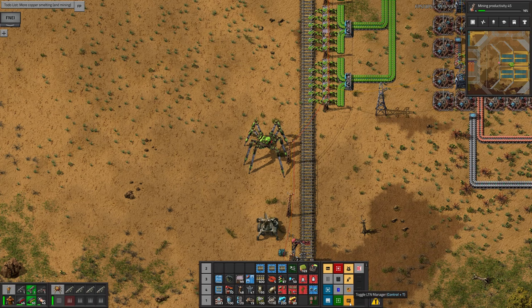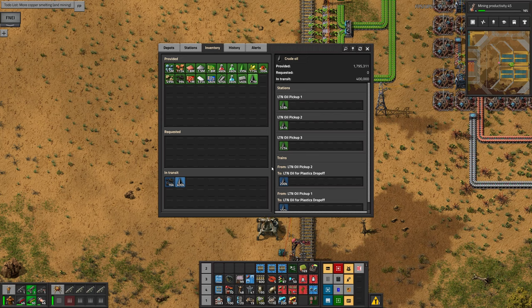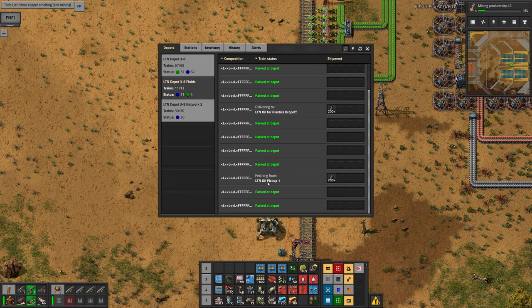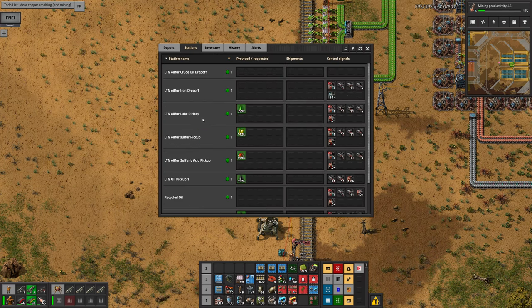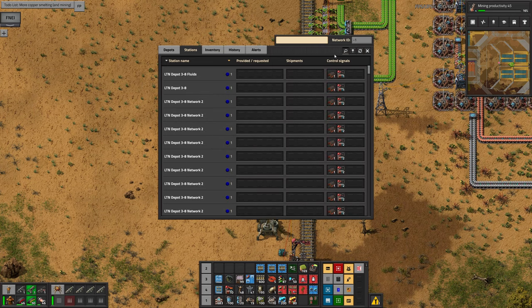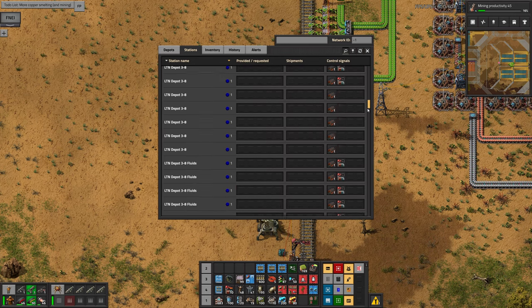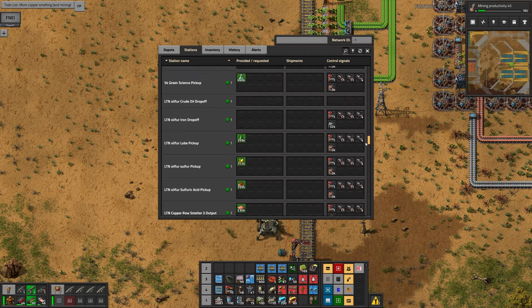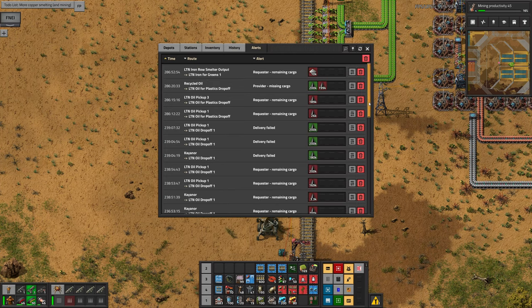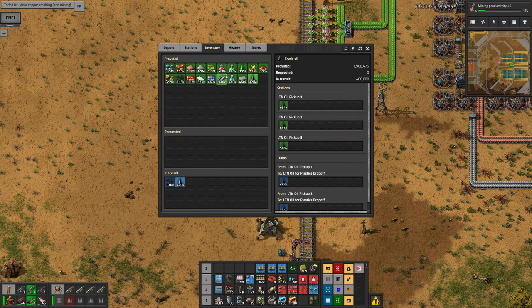The other mod I use for this is LTN Manager, which just puts another little button down here. I've not really got used to this mod yet, but it gives you an overview of all your depots — how many have stations, how many have trains at them, how many don't have trains, where the train for that depot actually is, what all the stations are, what they are providing, what they're requesting. It lists all the stops and all the stations, shows history of what's been happening, alerts for things that haven't happened properly, and what you've got stored where. It's a useful little mod.